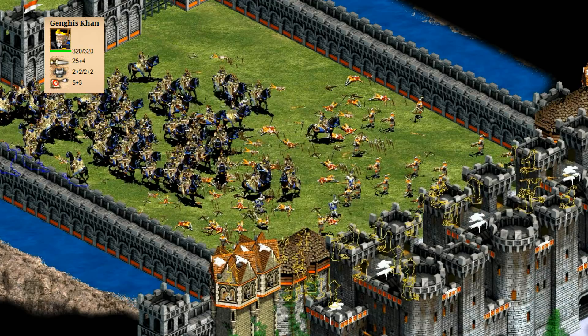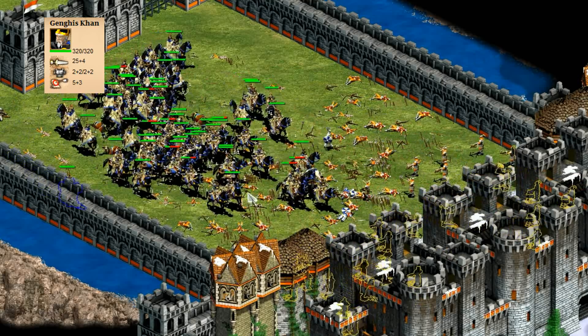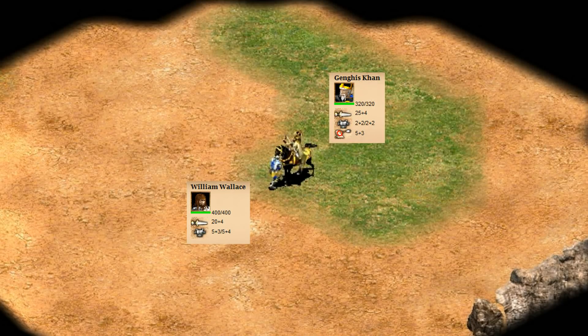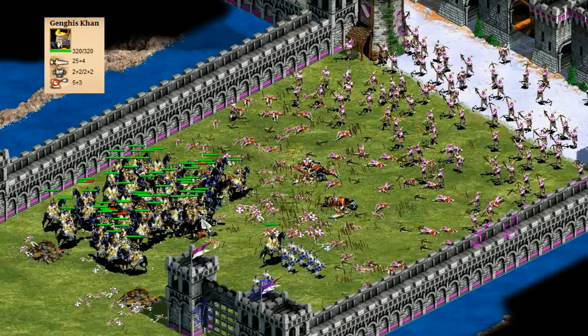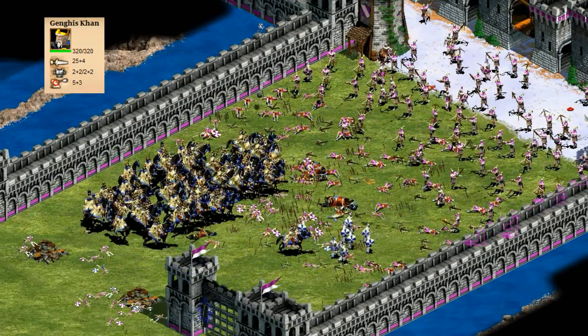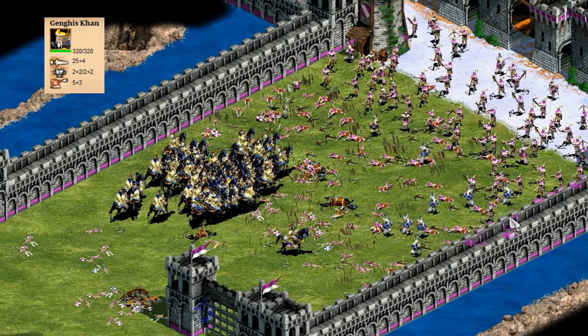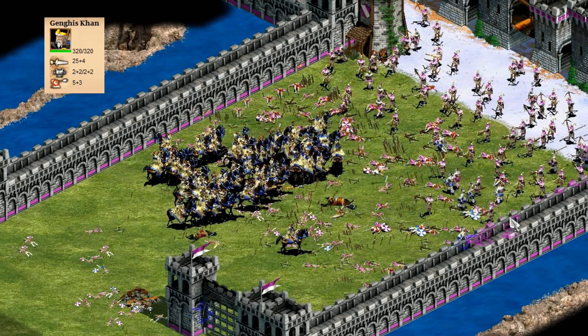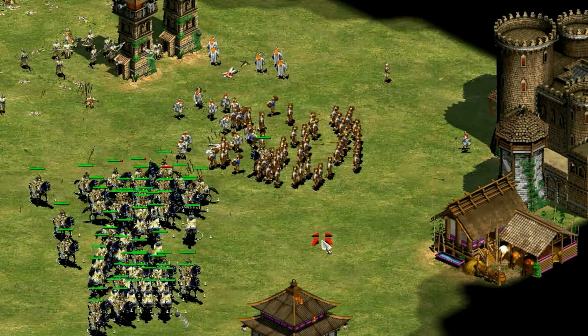If you haven't guessed it already, the number one on this list is Genghis Khan. Virtually every scenario built around hero units saves him as the final one to unlock. Yes, William Wallace does have better HP and armor and even wins in a melee fight, but it's the range that makes Genghis Khan the best — more attack than an elite war elephant from eight tiles away. The great Khan takes this list as the best hero unit in Age of Conquerors. Let me know what you think and challenge my every decision. Thanks for watching guys, and I'll see you next time.